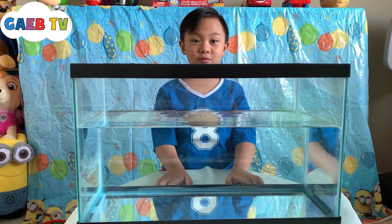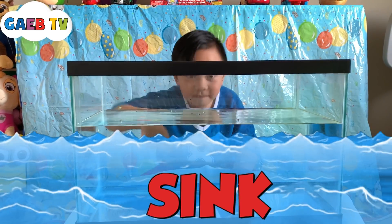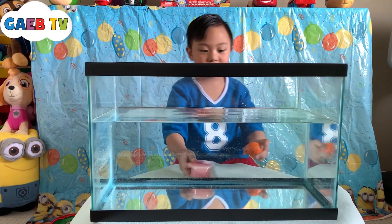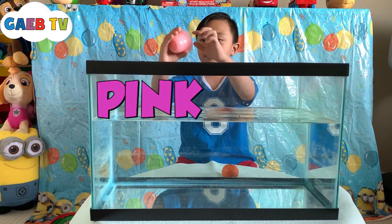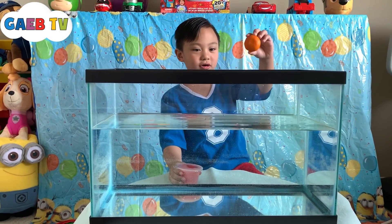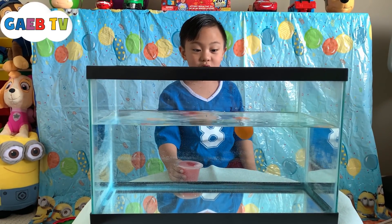Now let's see which object pink or blue. I have here which is the color orange and pink with the pudding and the double. Where's the orange one? It's plot!